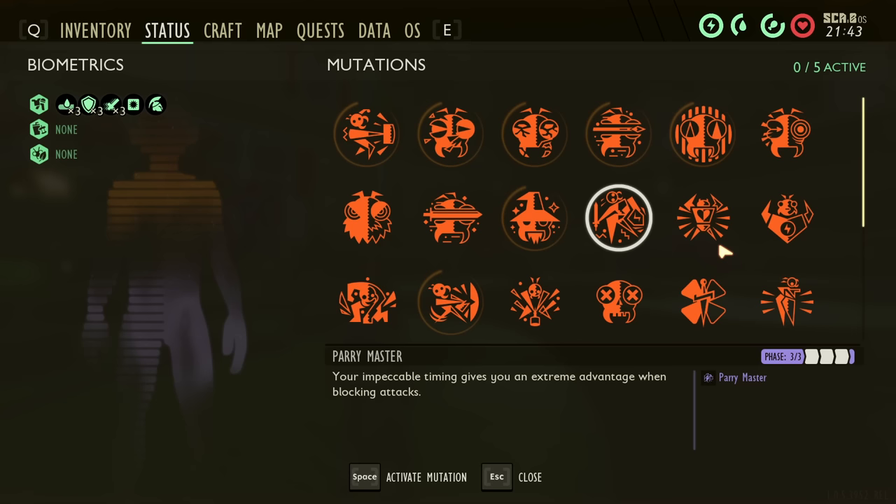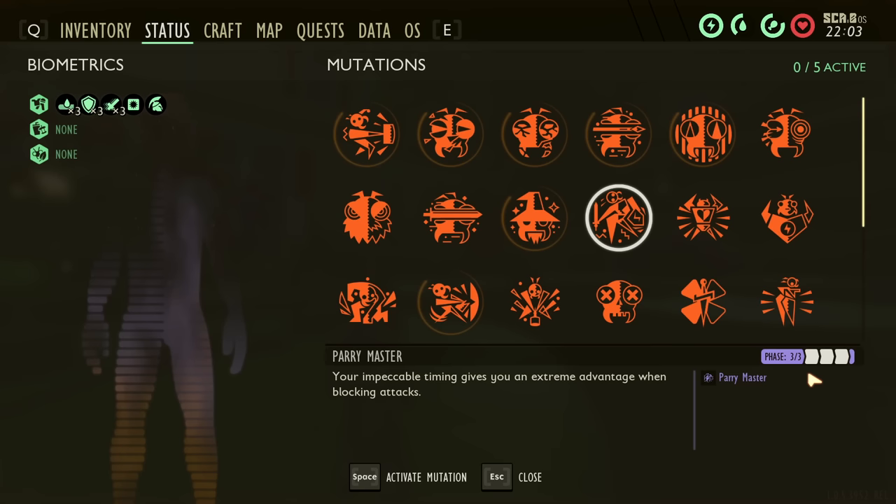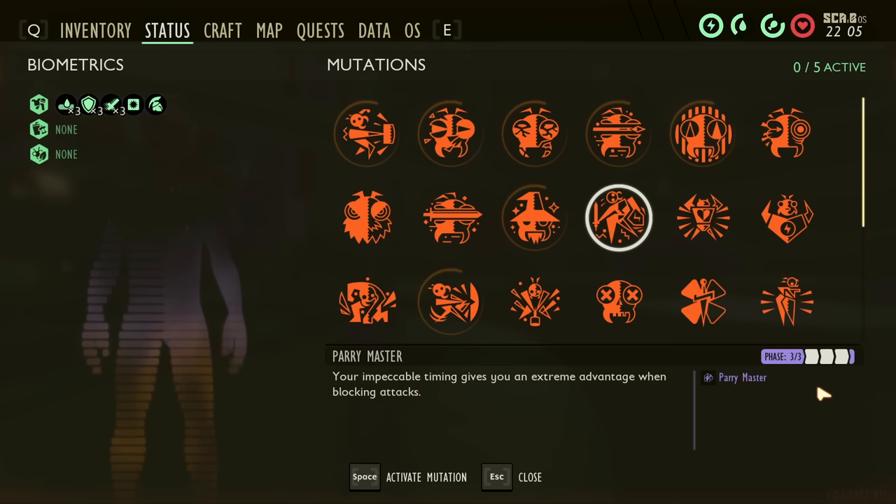Parry Master is unlocked by getting 25, 50, or 100 perfect blocks. The easiest way to unlock this is to perfect block lawnmites — find a single lawnmite, isolate it, and just sit there perfect blocking over and over. What this does is give your perfect blocks a 100% chance to return 5, 10, or 15 stamina instantly. This is pretty useful if you're not good at managing your stamina. Early game when you only have 100 base stamina it's especially helpful, though late game when you've buffed up with milk molar upgrades it becomes less necessary.